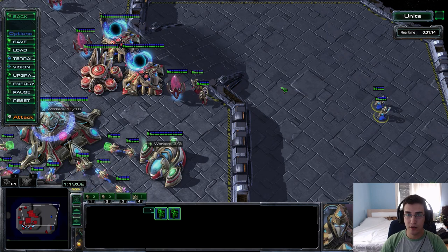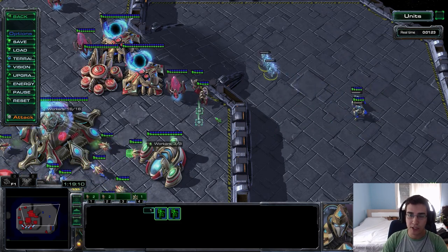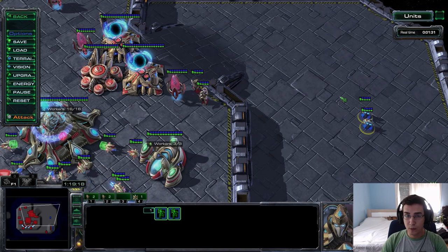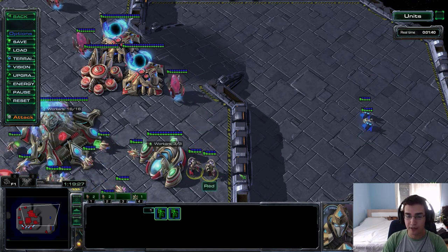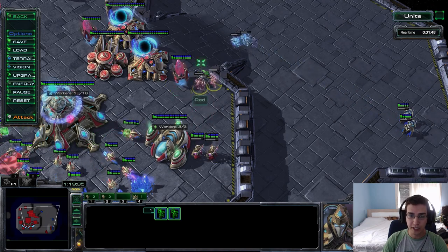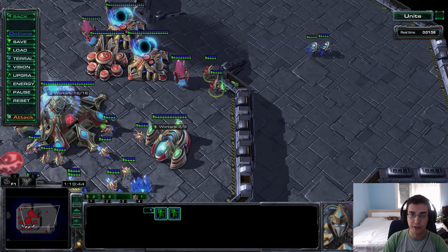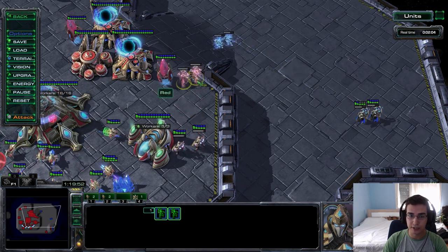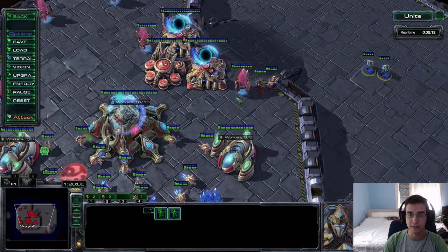Number three: in PvP you've probably had problems with adepts early on. A very common opener is two shades to kill your probes or scout what you're doing. Even if you have units at the ramp, shades go through and can kill your probes. There are two ways to stop this: make a pylon at the wall so shades cannot go through, or use your own shades to block the enemy shades. If the opponent shades in, just do your own shade, put it at the wall on hold position, and the opponent's shades cannot go through — denying the scouting and saving your probes.